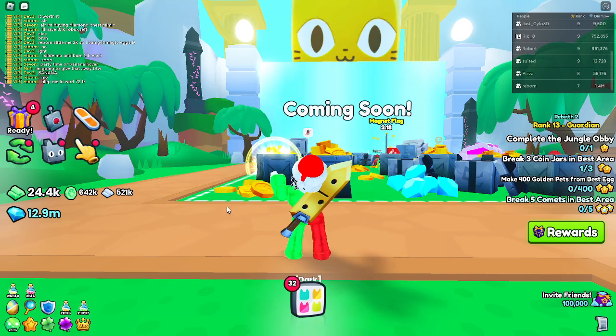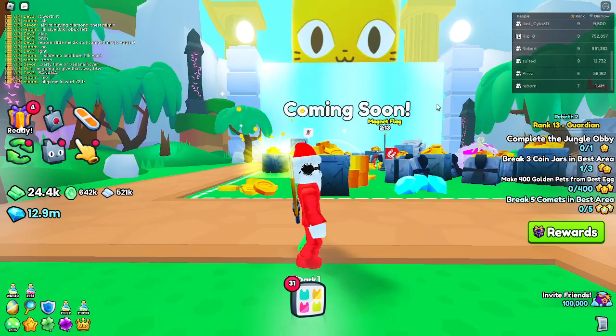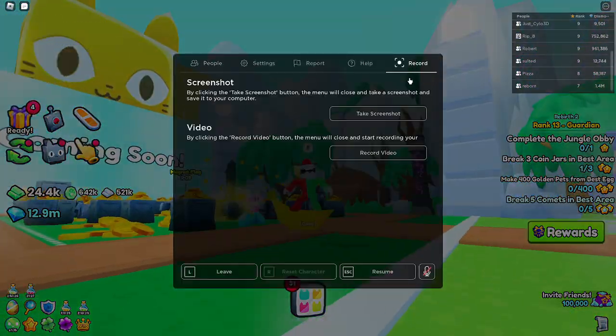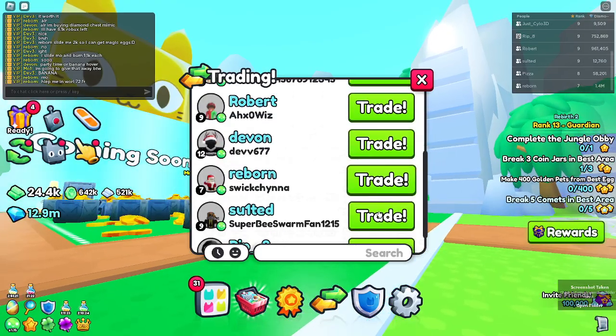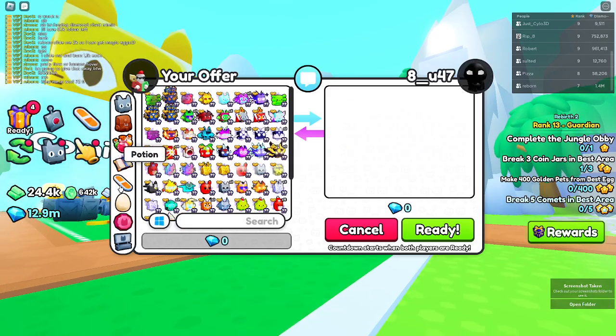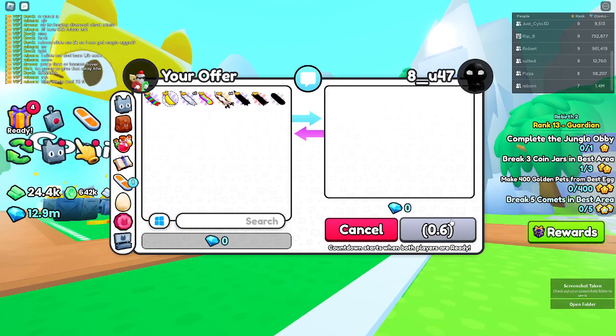I'm going to go ahead and equip it and then give it back to him. Here it is — that looks very, very cool. I'm going to go ahead and trade him back now because I don't want him to think I scammed him. Let me trade back the banana hoverboard. That's a pretty cool one — and that's actually the cheapest one.